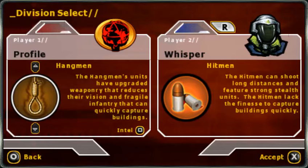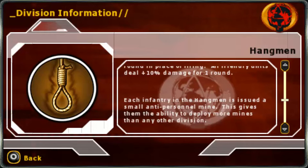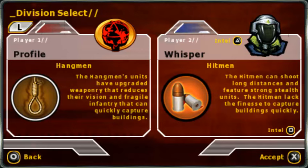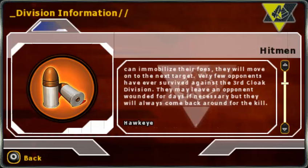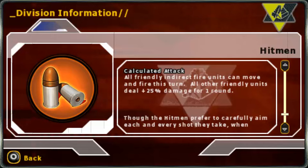Upgraded weapon — let me read that. Reduces their vision?! Wait, this is a Fog of War map and you're sending me in with reduced vision?! Fragile infantry can quickly capture buildings. And the steel power lets any infantry place a mine! And the super power explodes all of the mines — okay, that's pretty intriguing. As for the enemy CO, it looks like they're just Grit with slow capturing. That's kind of interesting, but yeah, pretty much Grit. Which is gonna be bad for this map. Wait a minute — all friendly indirect and fire units can move and fire this turn?! Awww, man! Well, let's hope they never get that off.